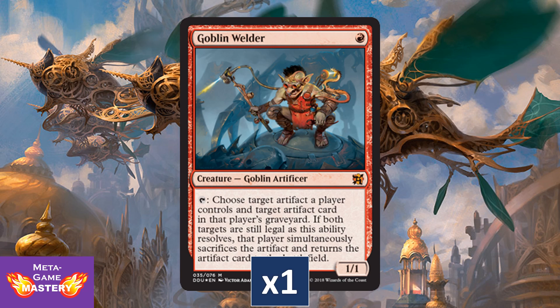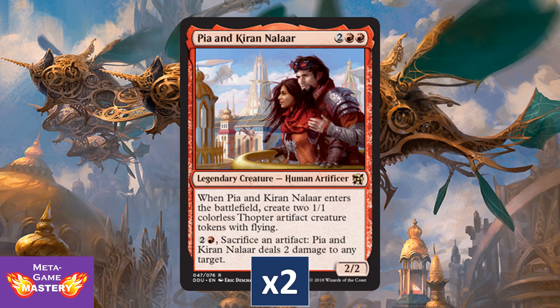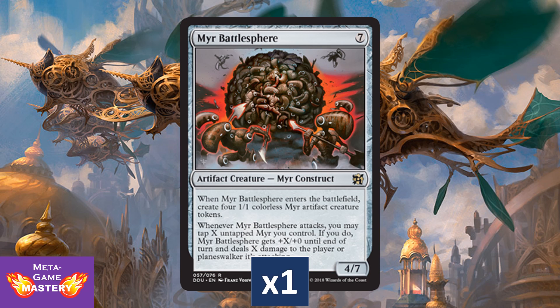Now on to the Inventor's deck. The premium foil will be Goblin Welder, which is a great inclusion — it goes really well in Daretti and sees play across many formats. It's a solid, solid card choice. We're getting two copies of Pia and Kiran Nalaar, another copy of Myr Battlesphere — this thing is an army in a can that I always find I need another copy of. It just does so much so efficiently. It's so abusable. Definitely a great inclusion here.